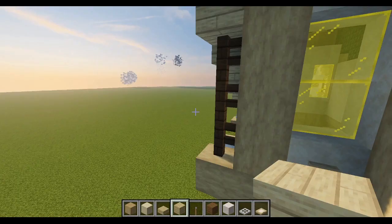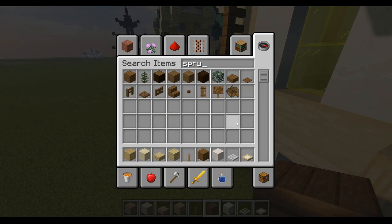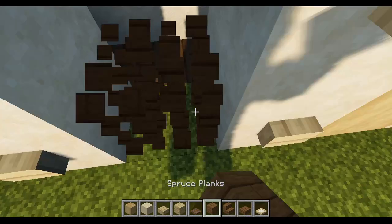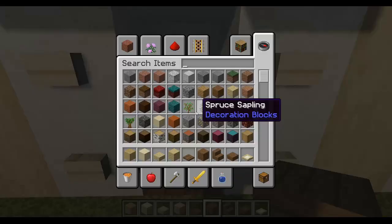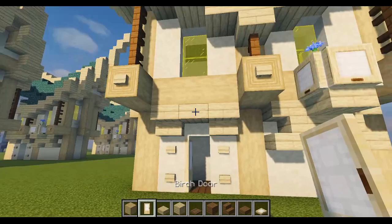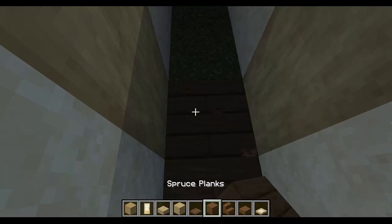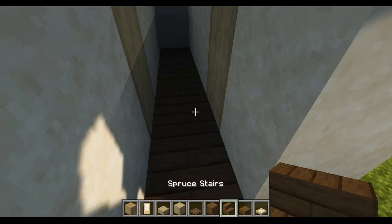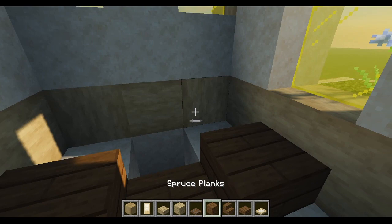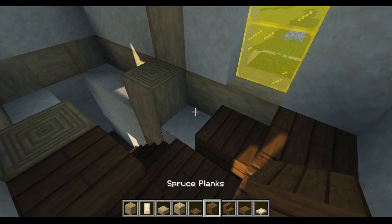I don't usually do interiors but I'll show you the basics of this one. Grab all the spruce things — trapdoor, planks, stairs, and a slab — and come inside. I don't really like the way the birch door looks but it's the only one that fits, so I just keep it open. We're going to replace our entire floor with spruce planks, then build a staircase up.